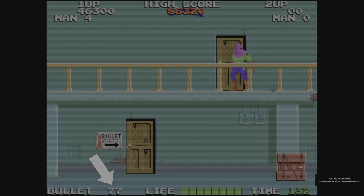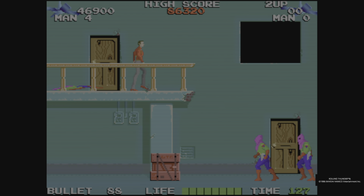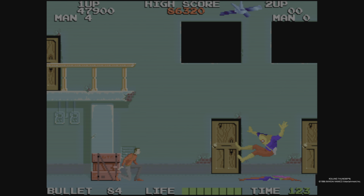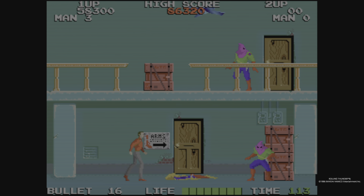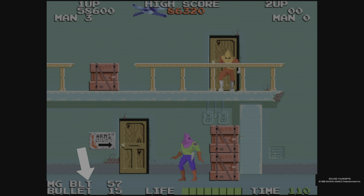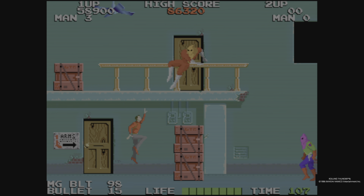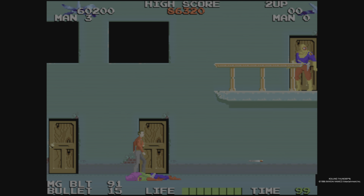As you can see here, you've got to go into certain doors that are marked by bullets to resupply your ammo count. You do not want to get down to zero bullets, otherwise you can only shoot one shot on screen at a time. There are power-ups - you go into other rooms, as you can see with the arrow, and you'll get machine gun bullets. Once those finish, you go back to your standard gun with your normal bullets.